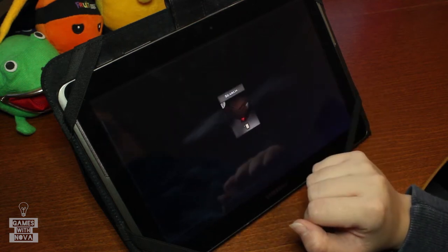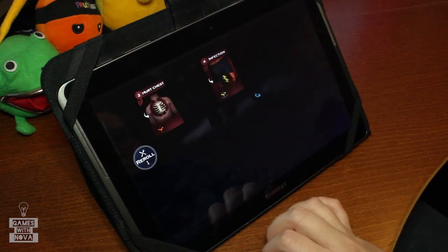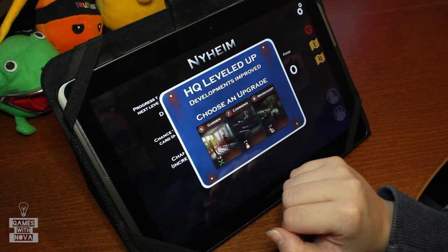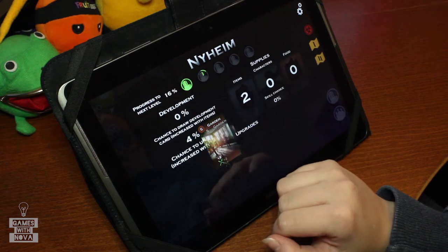If you find something good, you can either send stuff or people to your headquarters or take them with you. Every survivor in your hand adds an extra dice roll and items can help you to manipulate the rules. So managing and developing the headquarters helps you through the game, but it also takes some planning to stay alive.